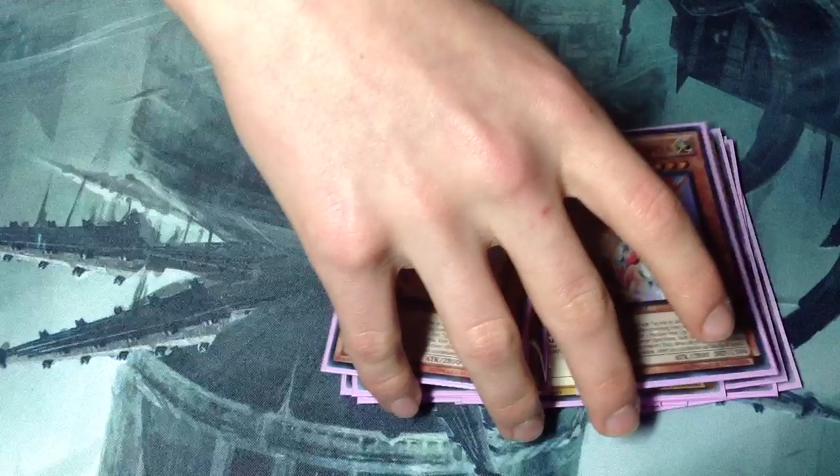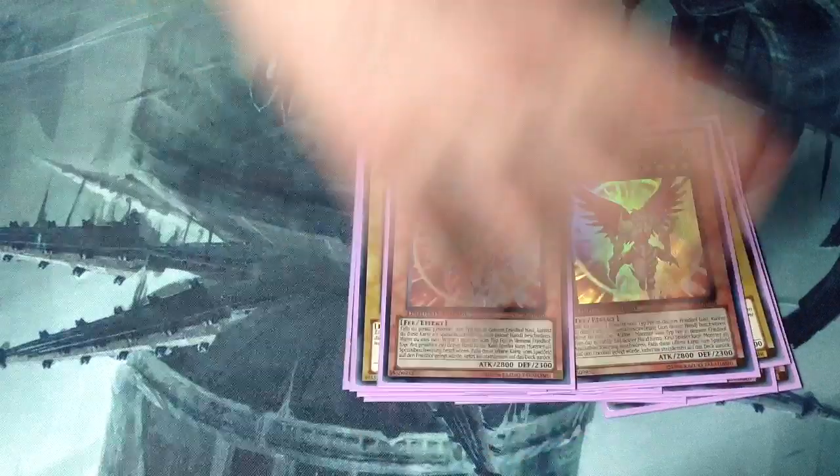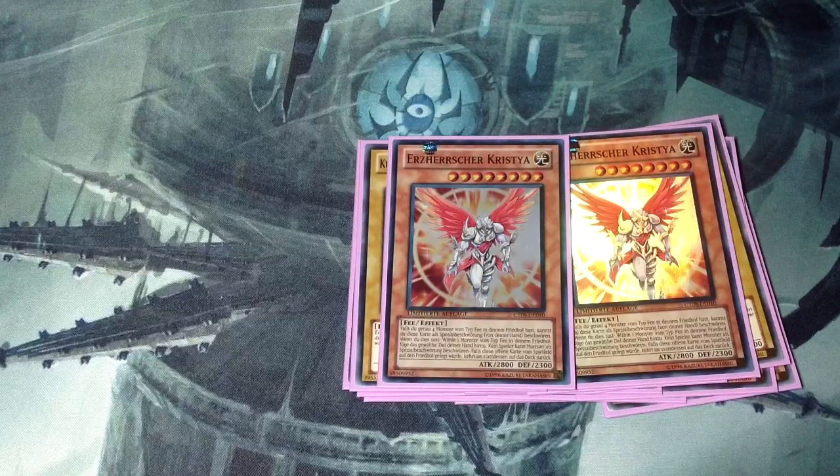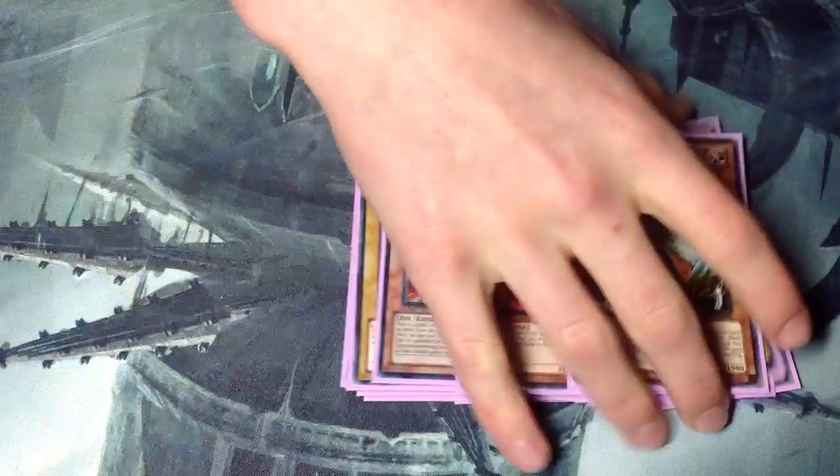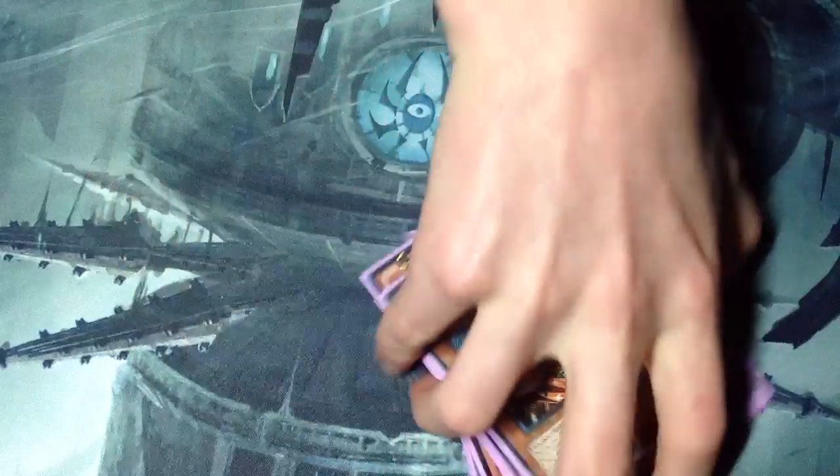You have to make a deck almost around Christia if you're going to play 3. And then a Herald and Honest. That's it for the Fairy part.